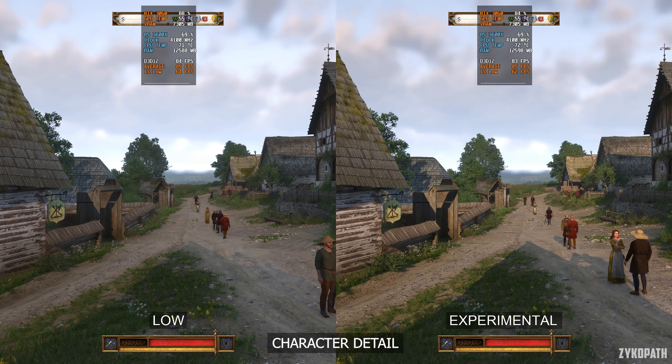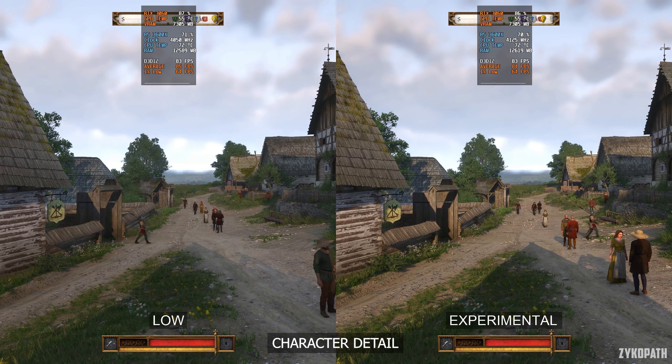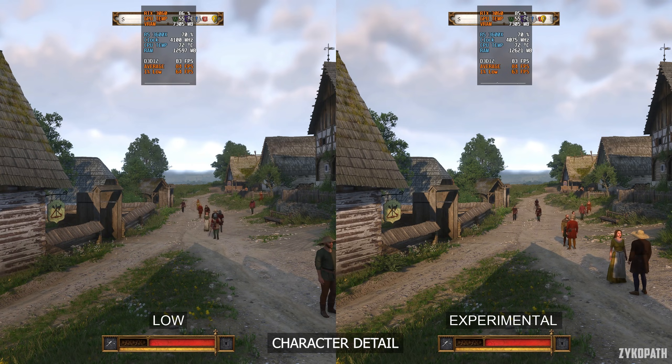The character detail setting is supposed to control the level of detail and view distance of NPCs. However, in my testing I couldn't find any difference, both in image quality or performance. Just put this one on ultra to be safe.